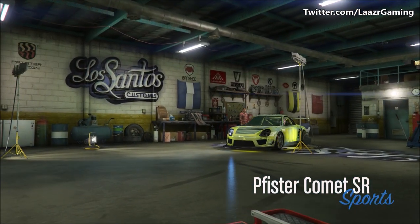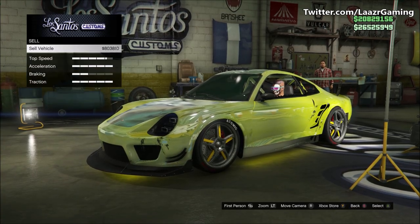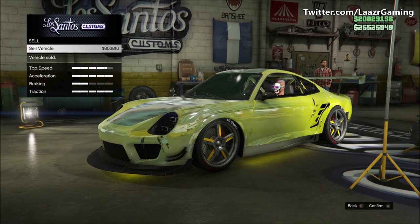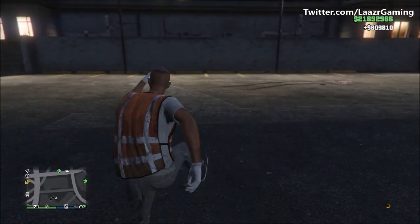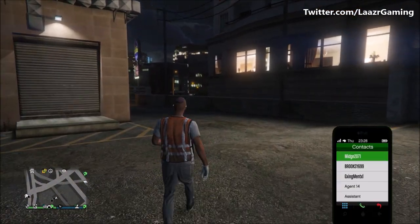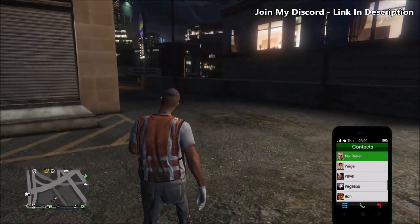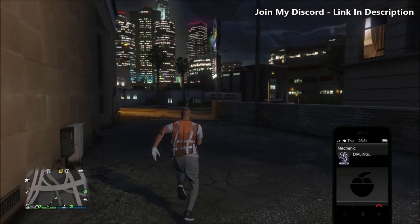This week's brand new podium vehicle is the Comet SR. Quick trivia question — leave a comment and let me know if you know what car this is modeled off in real life. I'm a big fan of this car. I'll give you a clue: it is based off the Porsche. As you guys can see, I already own this car in the game before Rockstar released it on the podium.